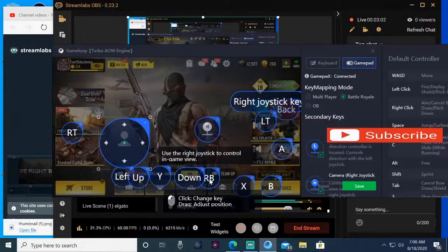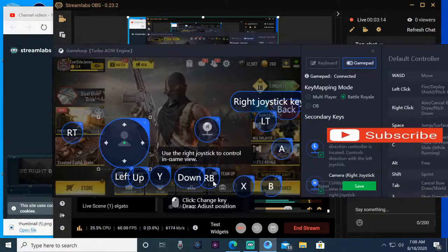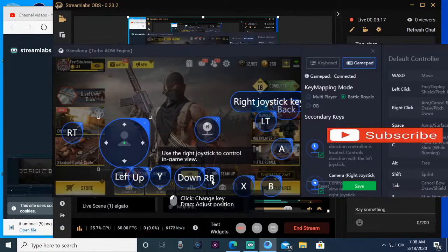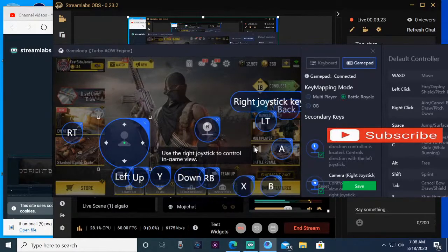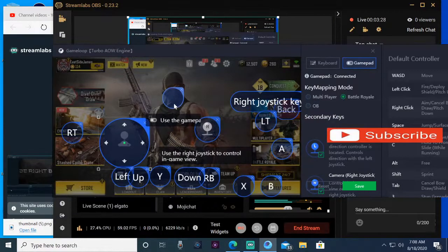I use the RB button for lethals — that could be a frag, nova gas, or whatever you're carrying. That's how I personally set it up, but you can set them up any way you want. The key thing is the placement of the circles on the screen where each button goes. If I click on the screen it adds a button, but if that button is already assigned to something, it won't let me place it again — anything unassigned can still be placed.